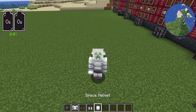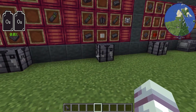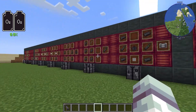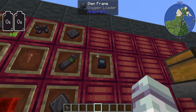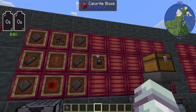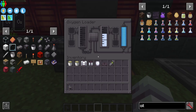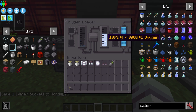Now that we have our spacesuit we are looking rather dapper. On the side it shows two oxygen tanks — that's how much oxygen we have to breathe with. It's completely empty right now so we need some oxygen. This is where we need another new machine: the oxygen loader, made with components already shown. The oxygen loader turns water into oxygen. We need our coal generator again and some water in here.